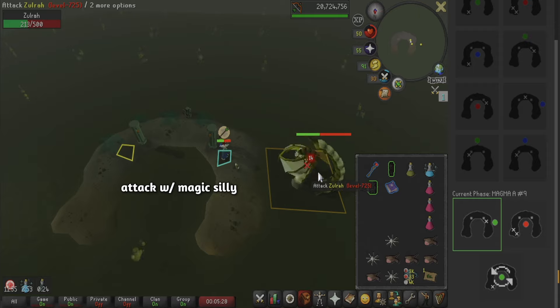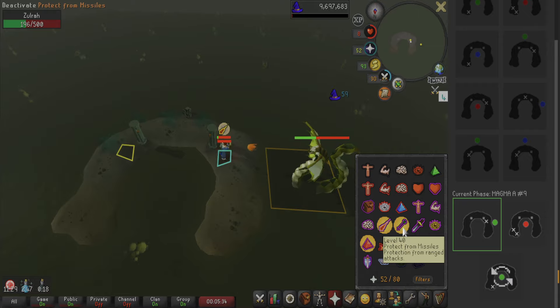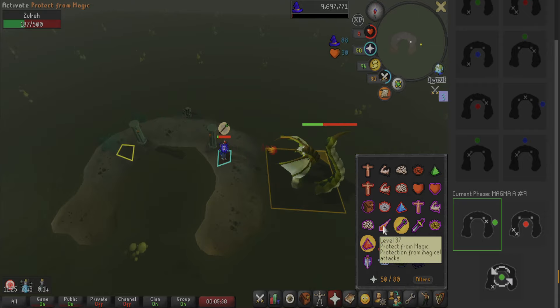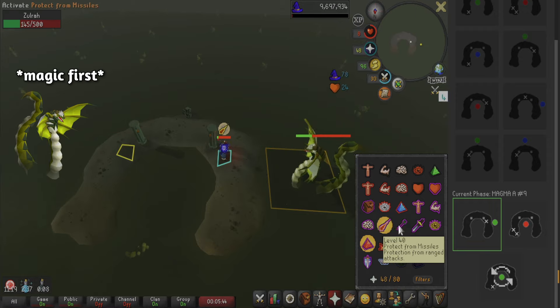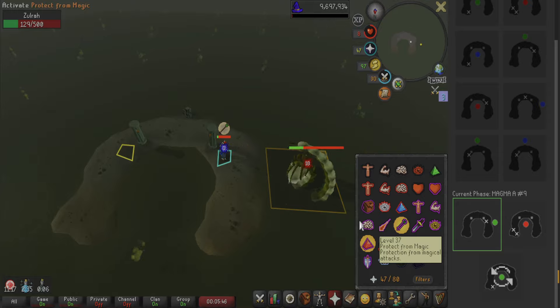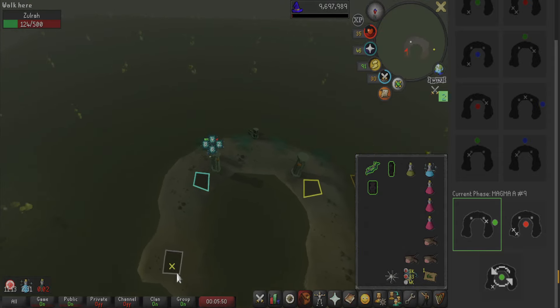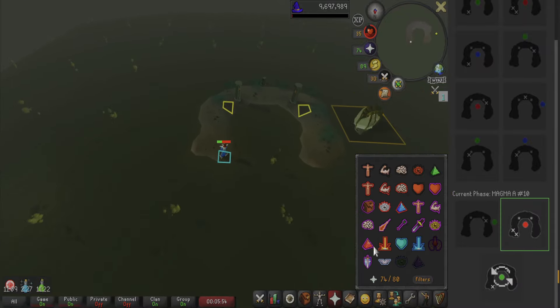Towards the end of the rotation cycle is the Jad phase. If Zolra spawns on the right side, she's going to firstly attack with range and switch to magic for her next attack, repeating this back and forth pattern. If you're in a different rotation and she spawns on the left side, Zolra will attack with magic first, followed by range. This kill took me about three minutes with this gear. With a Bofa, I can normally do about a minute and 20 on average — I have a PB of around a minute and three, but it just depends on your gear.